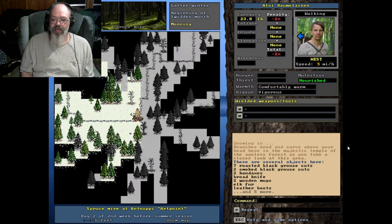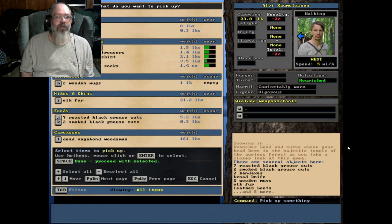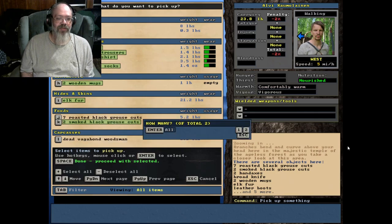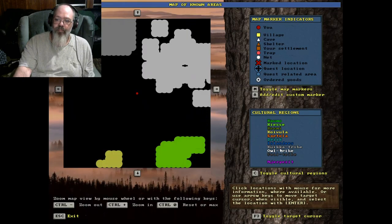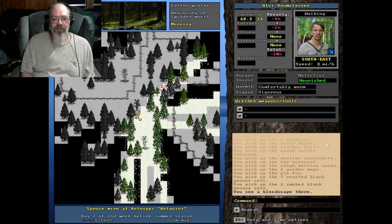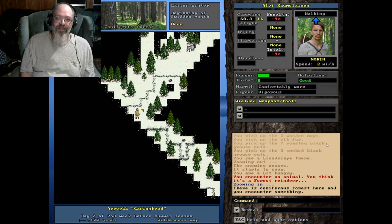Let's see what old dad had on him. No bow for us, but we did have two hand axes — we could probably sell one of these. Take all of that. He must have been successful. Got the owl tribe, I think it is. The owl tribe people have the best bow in the game — the northern bow. Let's see if maybe we can go get one of those off of them. A forest ranger already.